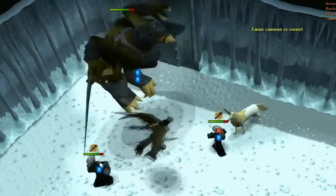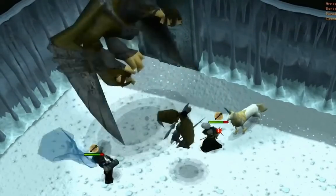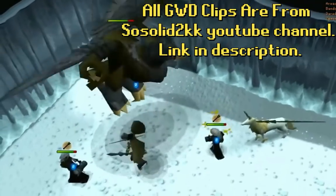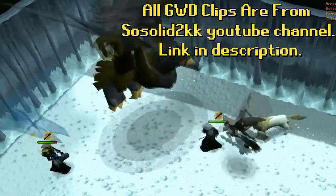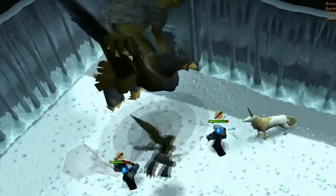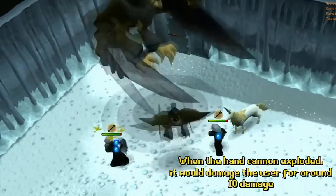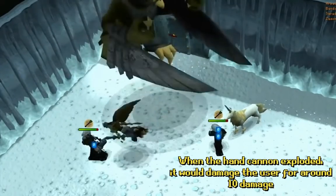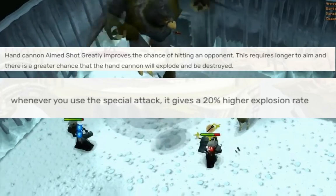Researching this immediately brought back memories of having to take two or three hand cannons to Tormented Demons just in case the first one blew up and you weren't left there kicking the demon. This hand cannon explosion had its very own animation and would have an increased chance of happening if you used the special attack — according to the RuneScape Knowledge Base, a 20% higher explosion rate for using the special attack.